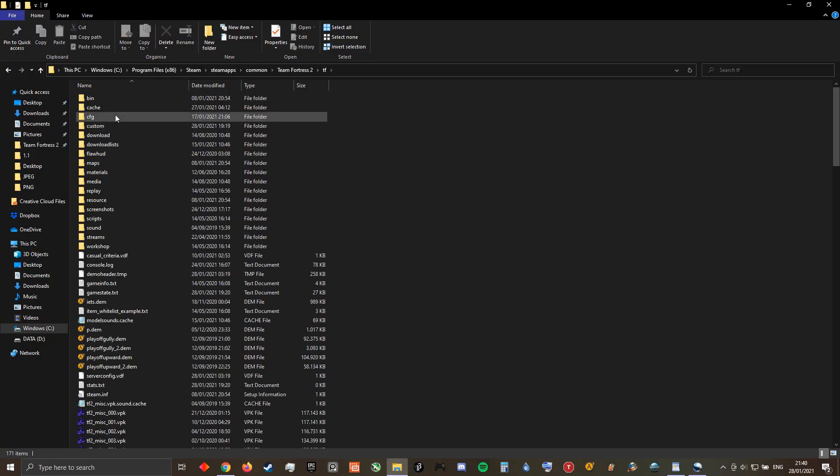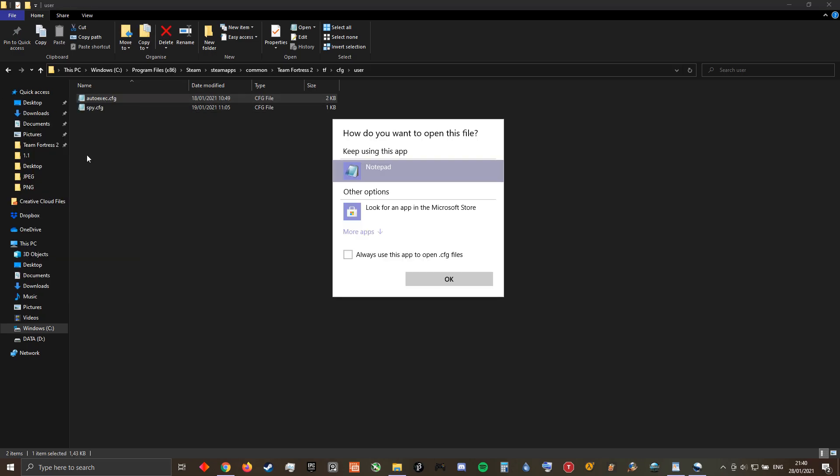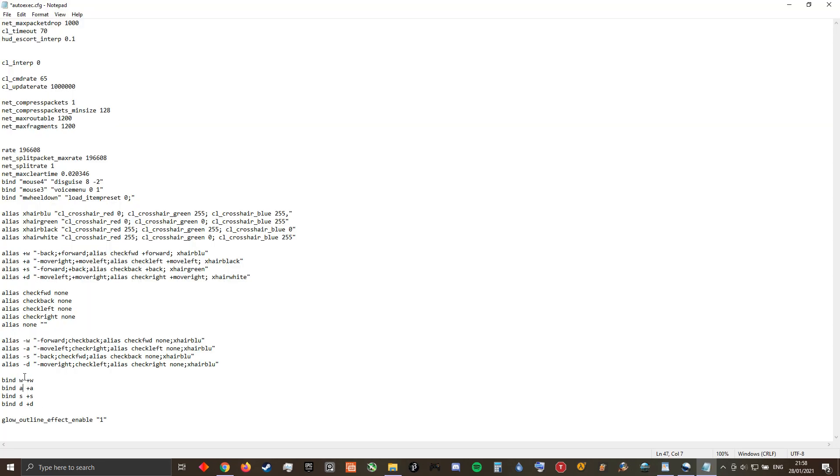For those of you who are not using WASD as their default control scheme, navigate to tf/cfg/user and open the autoconfig.cfg file in Notepad and find these binds. Change these to your corresponding movement keys and you're good to go.